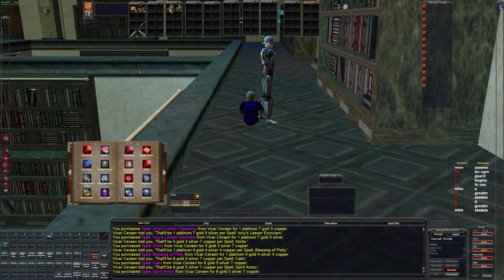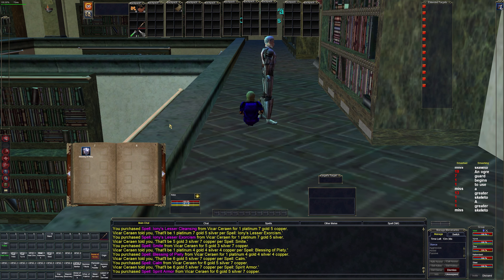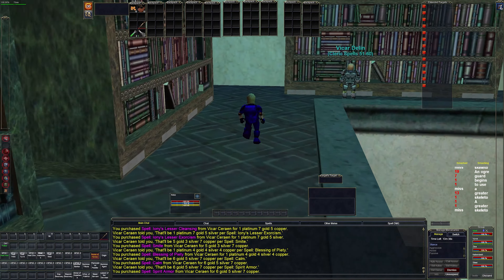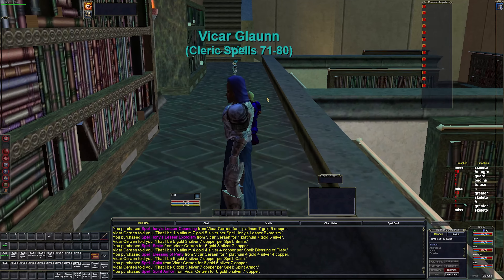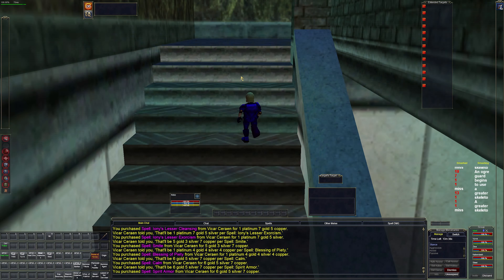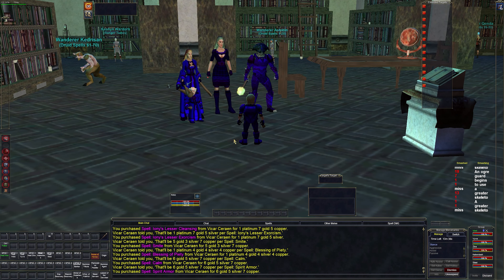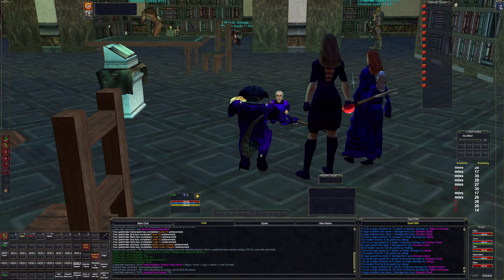We also got Res, Endure Cold, Spirit Armor, and Blessing of Piety. Let's drop Stun and put Blessing there, drop Holy Armor and put Spirit Armor there, drop Ward Undead, and put Smite here. I don't have these in the cleric's macro at the moment, but I like having them memorized. I had already purchased Symbol, and Piety I believe is spell haste, which is pretty nice. Shadow Knight and cleric are set.